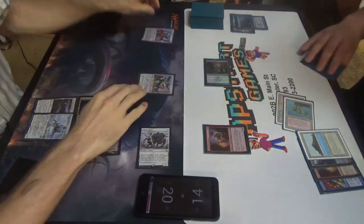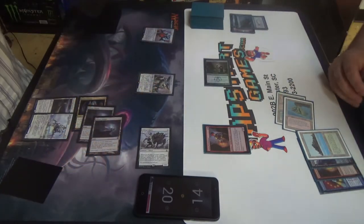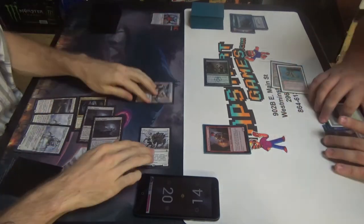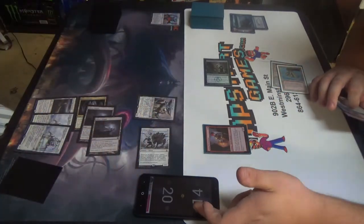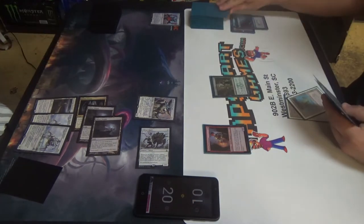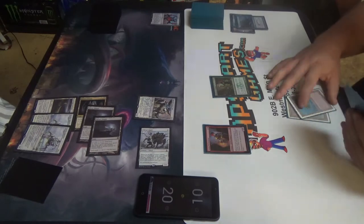Trigger. Reveal the top card — Reality Smasher, goes to hand. Sure. Pass turn. I'll take four, right? Yes. Untap, upkeep. Thought-Knot Seer trigger. I can see that.